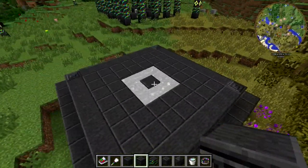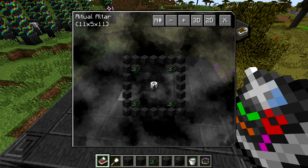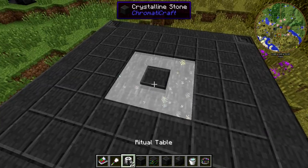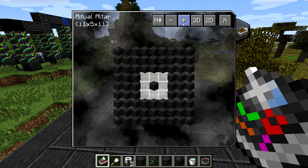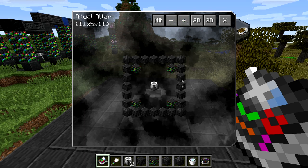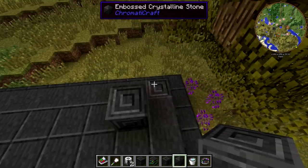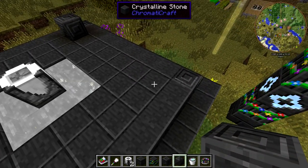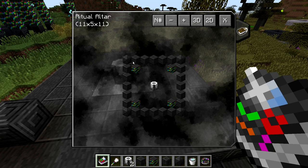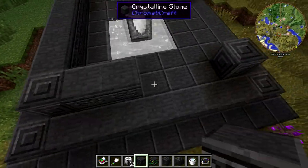Going up another layer, this is where we place the actual ritual table — it goes right on the little plinth in the center of our liquid chroma moat. Then bring the embossed crystalline stone in one block diagonally, and connect those together with crystalline stone beams as well, making a little ring around this level.